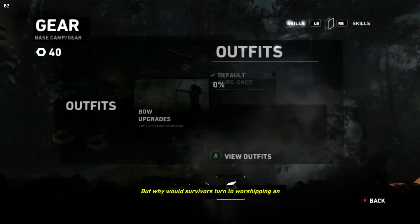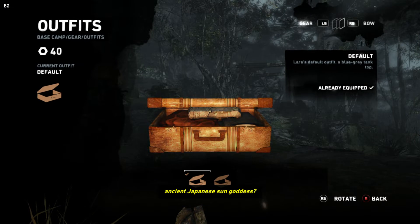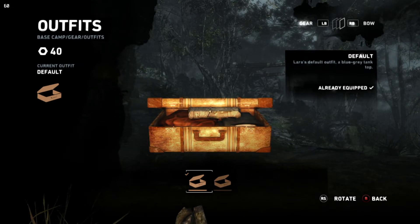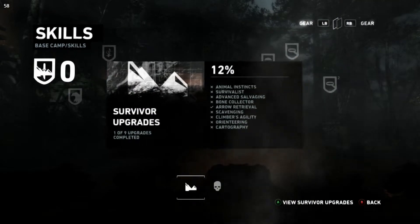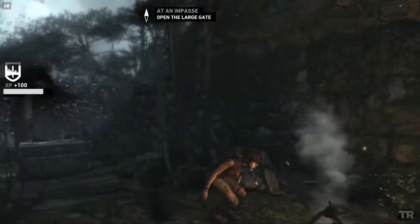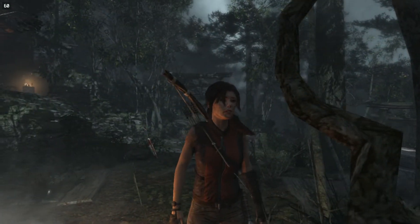Since we have access to gear now — outfits! I knew it! So what do we got? There's default and Sure Shot. Default is equipped — Sure Shot is equipped now. And as we'll see here in a minute, it looks super good. Yeah, look at that. Super good. I love this outfit.